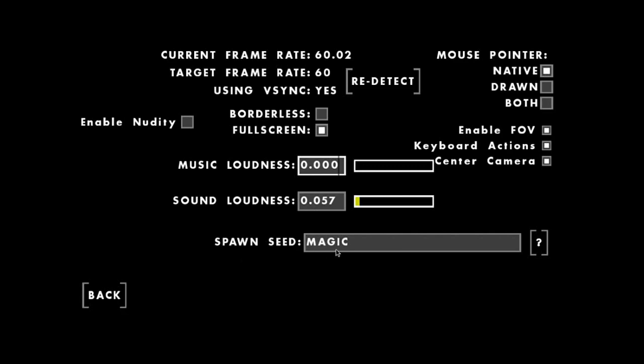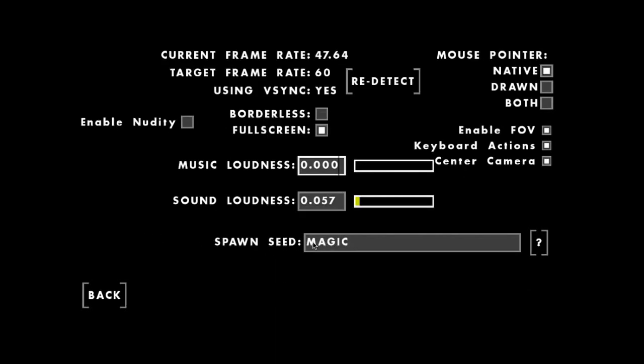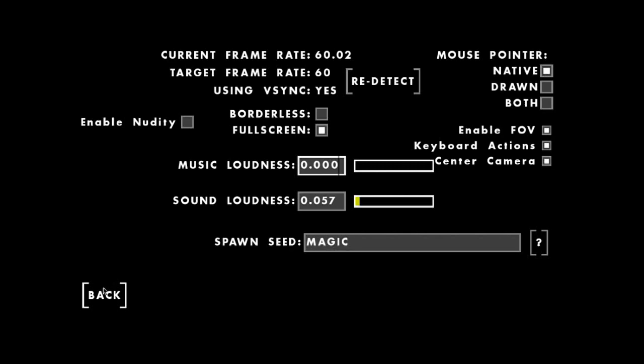You put that in there and when you go back to the main screen and click login, you'll be spawned somewhere on the map randomly with that word combination. So if you put in what I put in — full capitals 'MAGIC' — you're going to spawn exactly where I will spawn.